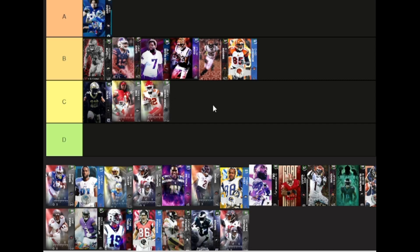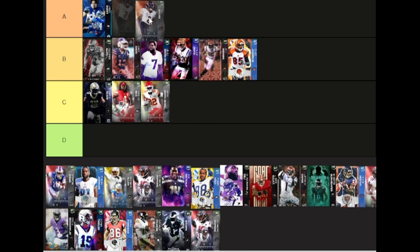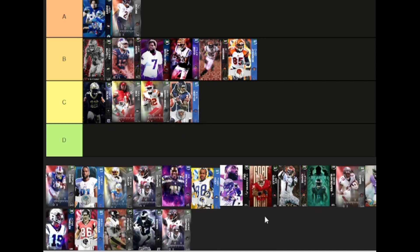DJ Moore is going to be A tier — he's missing a couple abilities and doesn't have the best animations when it comes to spec catching, but he is okay. Devin Hester is going to be C tier — he was good because of his speed, but his speed is not top tier now, and his catching in traffic and spec catch are not the best. Still on a theme team he might be okay.